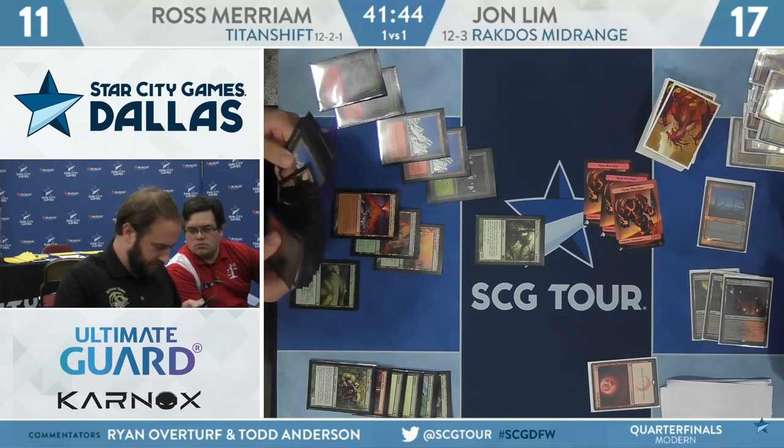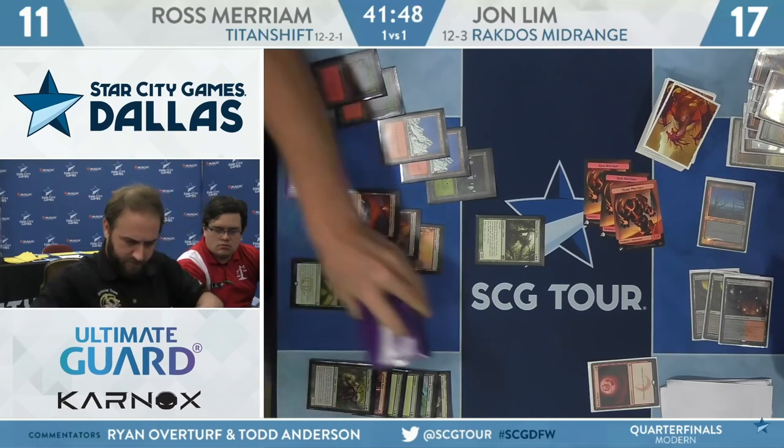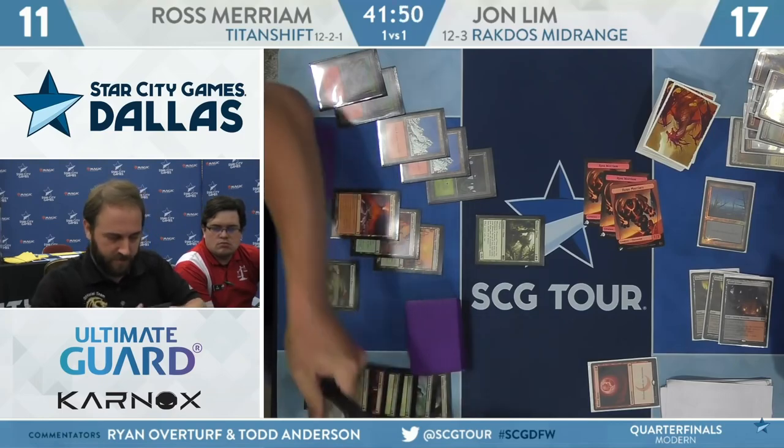Oh no. Is he looking for a card not in his deck? It looks like he set aside as if he's grabbing Reclamation Sage, but now he's checking his sideboard — it might be over there. Oh, that face sells it.